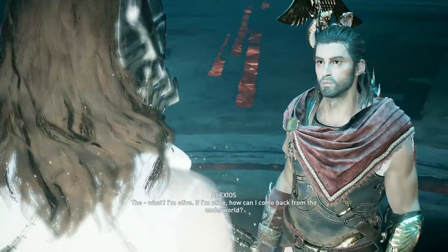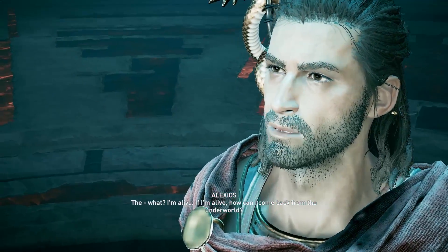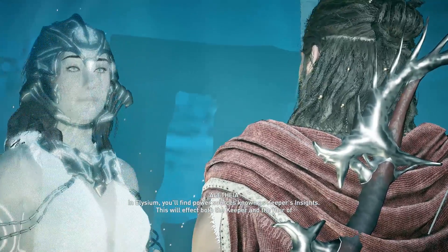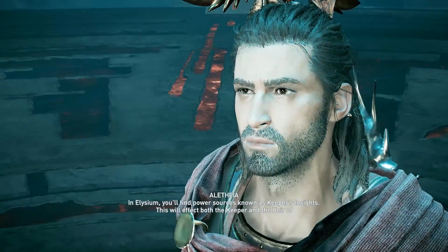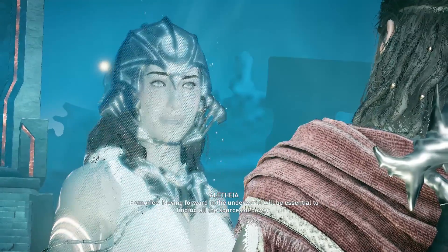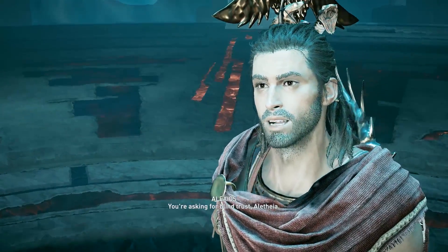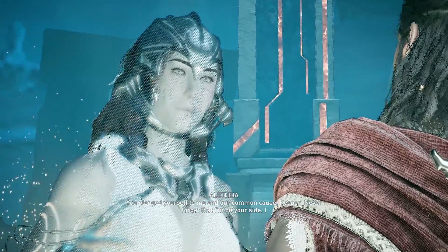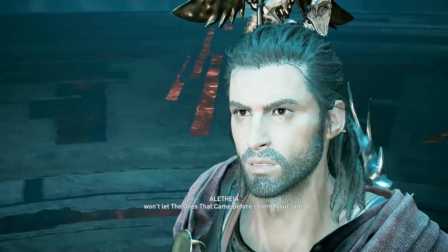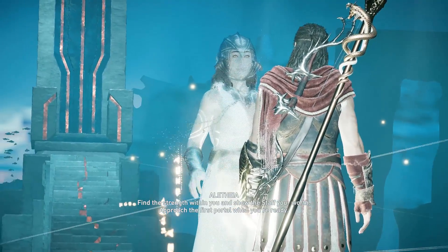What? I'm alive — if I'm alive, how can I come back from the underworld? These portals are simulations — they were made by me for you. In Elysium, you'll find power sources known as Keeper's Insights. This is the respect for the Keeper and the Heir of Memories. Moving forward in the underworld will be essential to finding all the sources of power. You're asking for blind trust, Alithia. You pledged yourself to me and our common cause, Keeper. Never forget that I'm on your side — I won't let the ones that came before control your fate. Find the strength within you and show the staff your worth. Approach the first portal when you're ready.